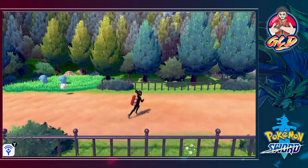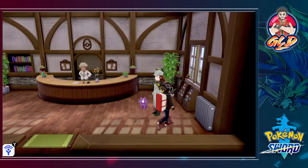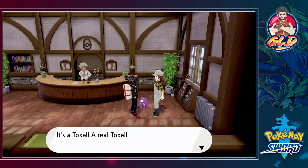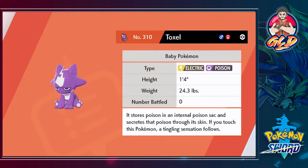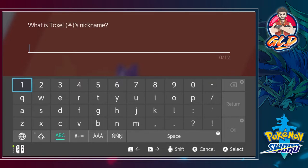The Pokémon Daycare is right here — let's go inside. There's someone to talk to: she found an egg, hatched it into a Toxel, and wants us to raise it. So we got ourselves a Toxel! It's a baby Pokémon that stores poison in an internal sack and secretes it through its skin — if you touch it, a tingling sensation follows.